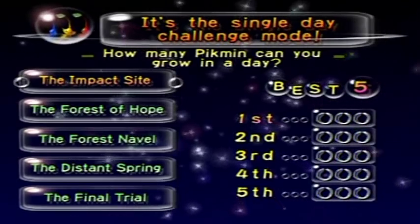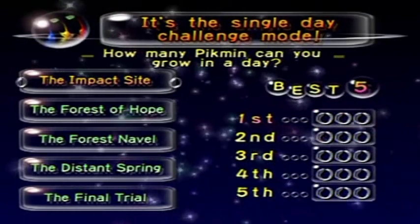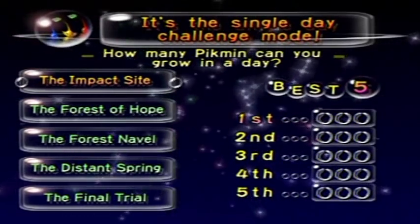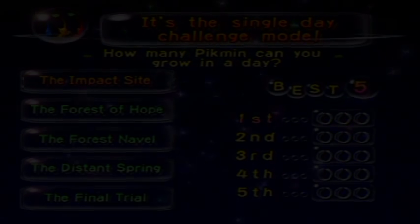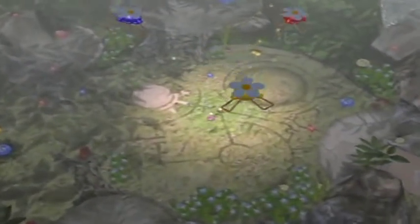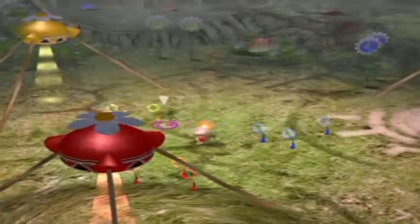My guess is that the varying time limits are to space out the day so you have more time to tackle the obstacles, because there are a lot more obstacles than in the main mode — basically everything striving against you to prevent you from breeding pikmin like crazy. Anyway, let's start with the Impact Site. Apparently I looked this up: you have 10 minutes and 48 seconds, and you can grow 278 pikmin at max. Let's get it started.